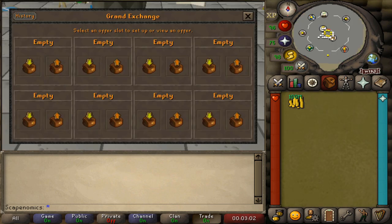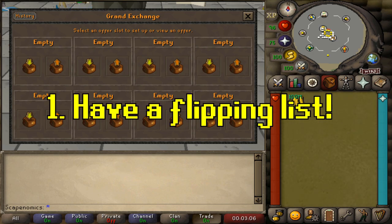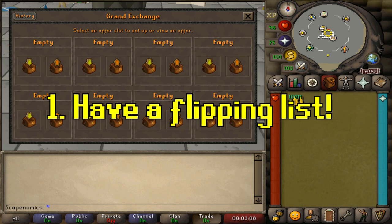The number one thing I always recommend in these flipping guides is to first have an item list before you start your session. If you need some ideas on what items to flip with your cash stack, be sure to check the link in the description below for our Discord group.